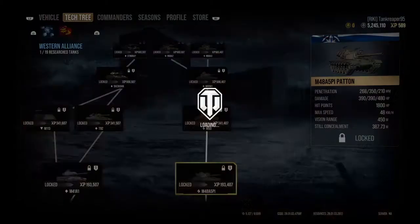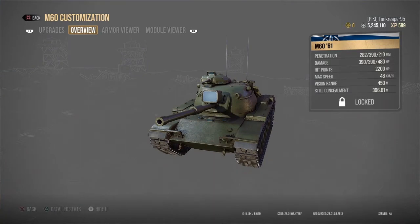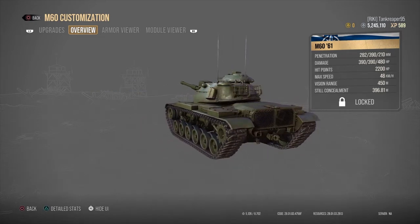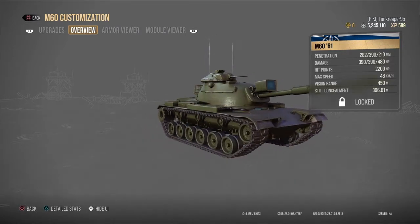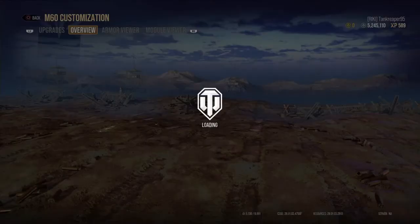Pretty pricey, but you're going to come to love these prices. The next tank is the M60 at five million four hundred thousand credits. This is where it starts moving more into the American main battle tank era, and it gets a 105mm gun — what the tank was originally equipped with. I love that nice frontal piece.